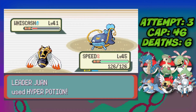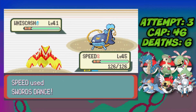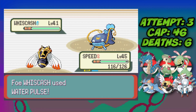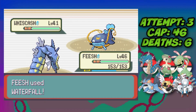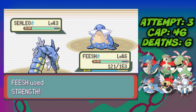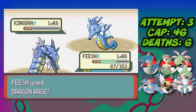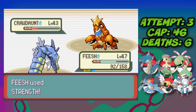I switch into Ninjask since Juan is going to heal — a safe switch — and use Swords Dance to get to plus two attack. He uses Rain Dance so I get another Swords Dance for plus four. Then I Baton Pass into Gyarados, keeping the plus four attack. I remember Gyarados can't sweep using STAB moves since Waterfall is special, so I spam Strength instead — taking down all of Juan's Pokemon. Eighth Gym Badge secured.